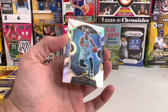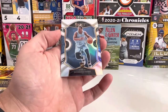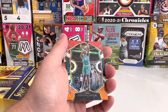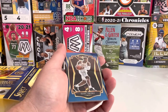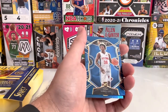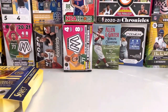Thanks for tuning in guys. Quick recap — just a couple of the rookie hits here. Desmond Bane, obviously the silver. Denny Avija on the shimmer. Vernon Carey Jr. Isaac Okoro rookie. Saban Lee rookie card. Facundo Campazzo. And Obi Toppin. Again, thanks for tuning in guys, see you soon.